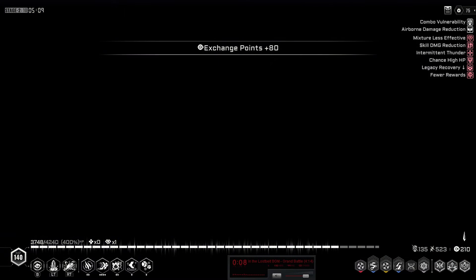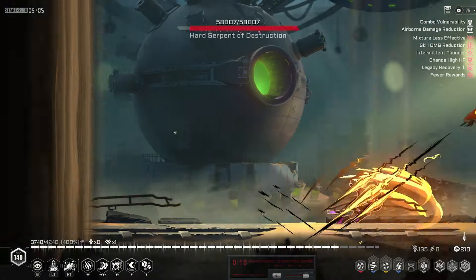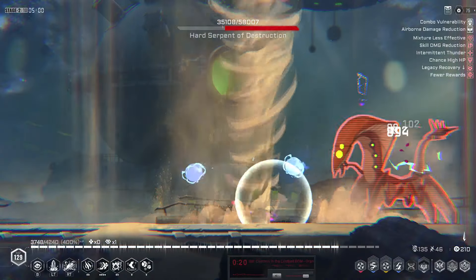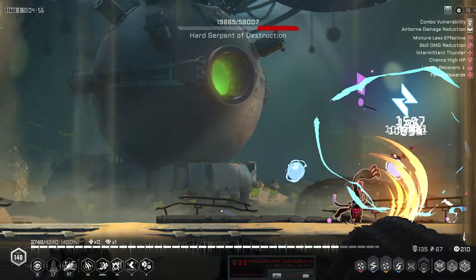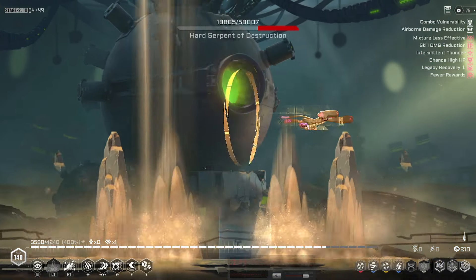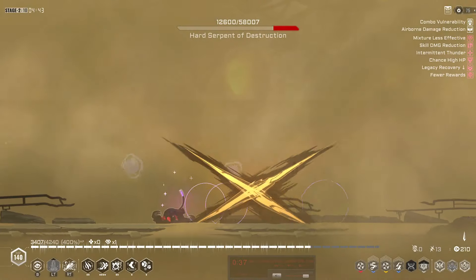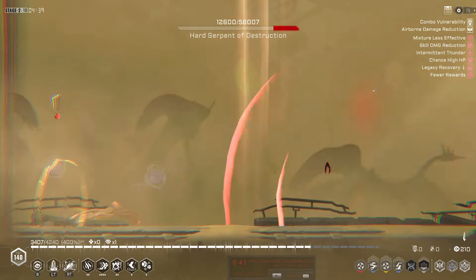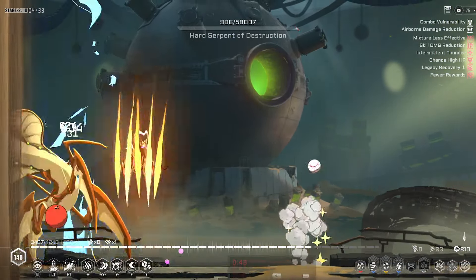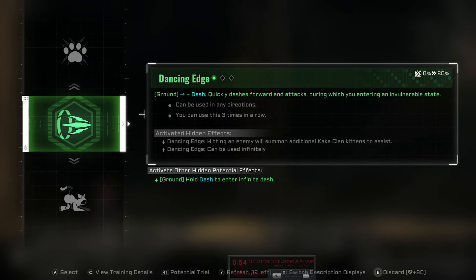I've already got a ton of potentials and I'm only just finishing Stage 2 right now, and I really haven't taken that many shops. They did change up a couple of the boss arenas — I actually took damage on accident because I touched the side of the stage. The sand on the side deals damage to you now.